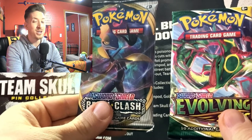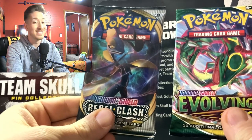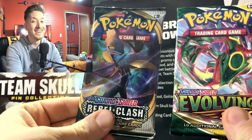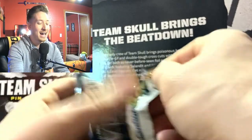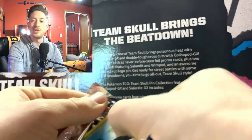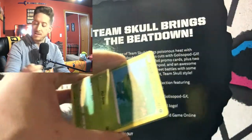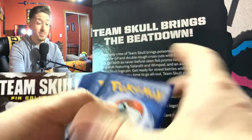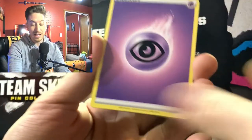We've got a Rebel Clash and an Evolving Skies remaining. Let's save the Evolving Skies for last — open the Rebel Clash first. There are five sets in this premium collection box, and stay tuned because we're going to open another set as well.